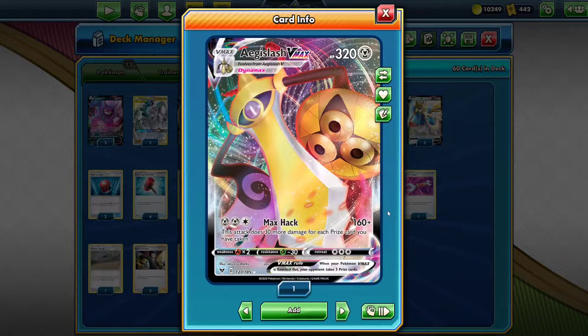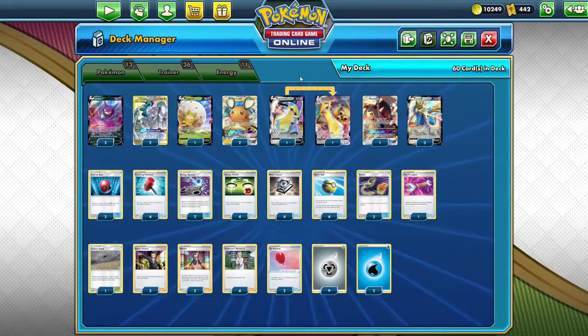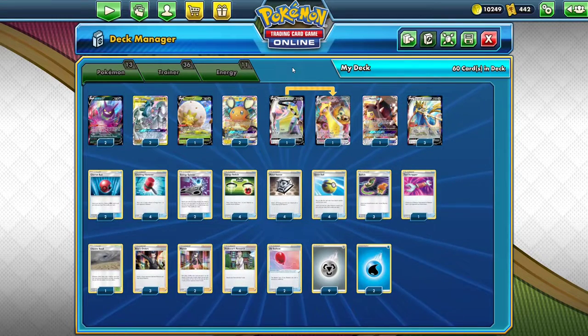And then Aegislash VMAX — Max Hack. If you take five prizes, you're doing 340 with Altered Creation. So that just sweeps out the end of the game when you're one prize left. One of the things that sometimes happens with ADP is you don't push yourself to take a knockout that doesn't matter. So with Aegislash VMAX, if you take a seemingly inconsequential knockout right at the beginning, it actually helps boost the damage for later in the game. I think Aegislash V is really the only inclusion ADPization needs.